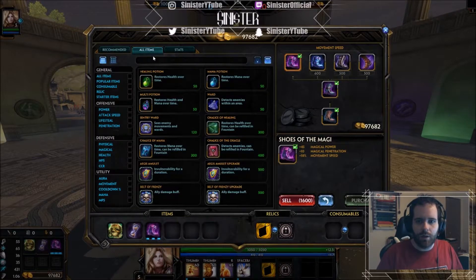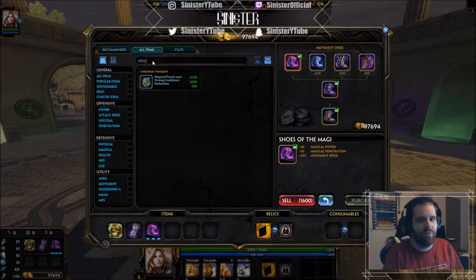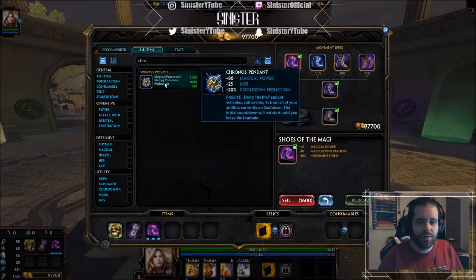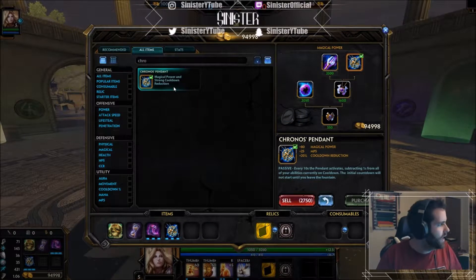The second item might surprise some people — it's an expensive item but it sets you up for the entire game: Chronos Pendant. It's 2750 gold but gives you 80 power, 25 mana per five, 20 cooldown, and every ten seconds it subtracts one second from your cooldowns. So you effectively get double cooldown reduction, some mana, a lot of power — it's a really good item and you have to get it.